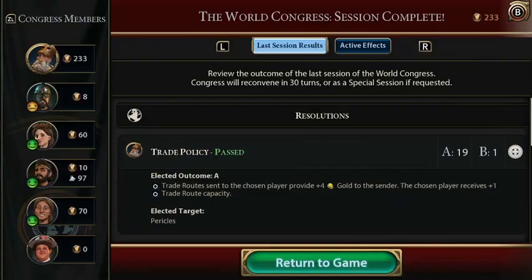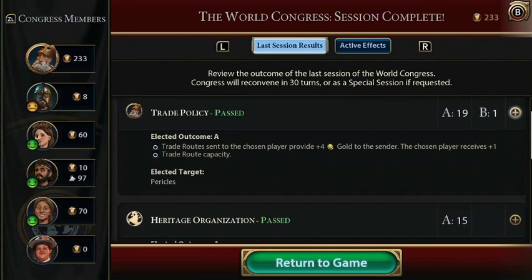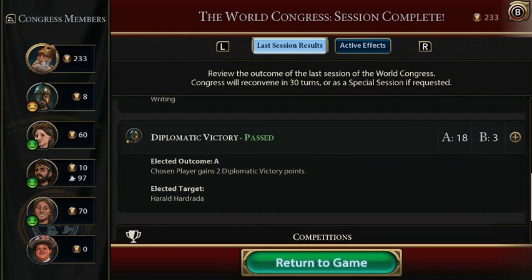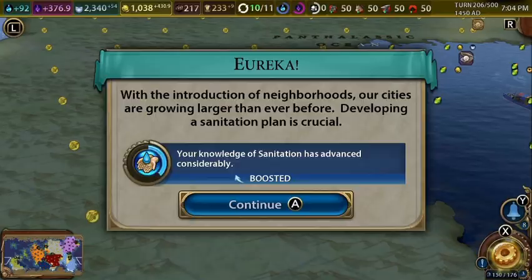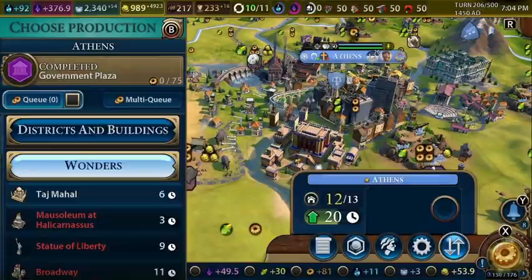We get an extra trade route and plus 4 extra tourism from great works of writing, which is amazing. He won two diplomatic victory points, which is sad, but other than that we got everything. We're finally allied with Wilhelmina, which is amazing.